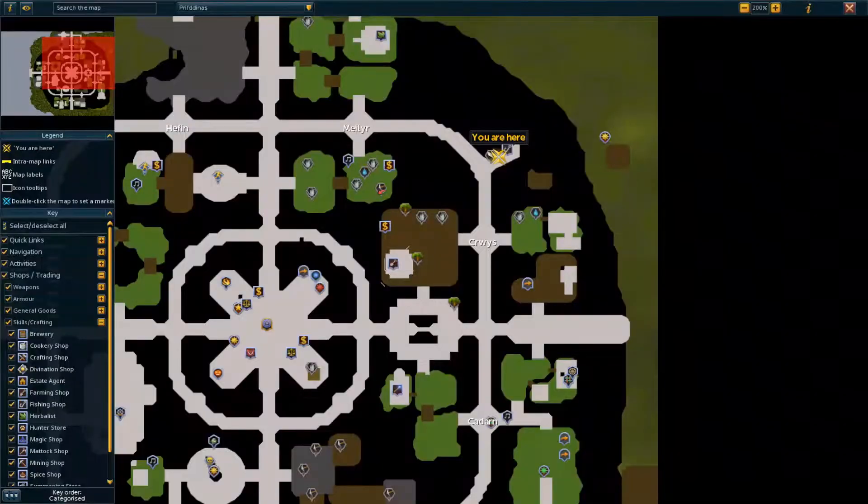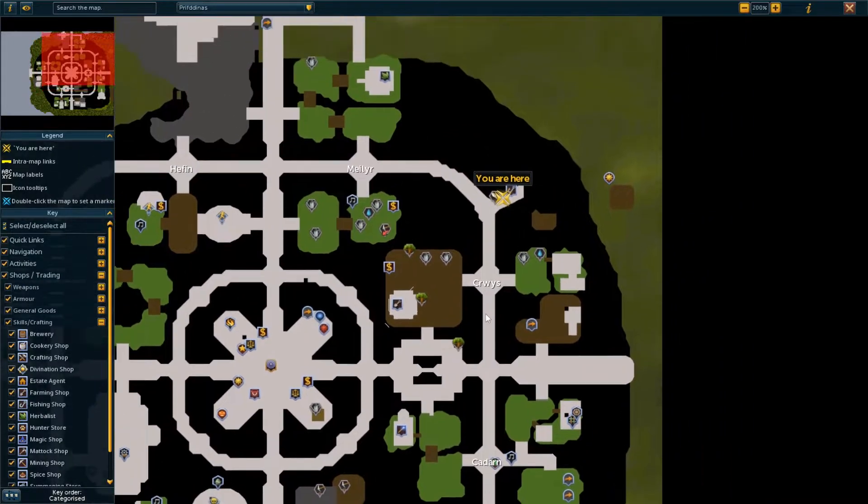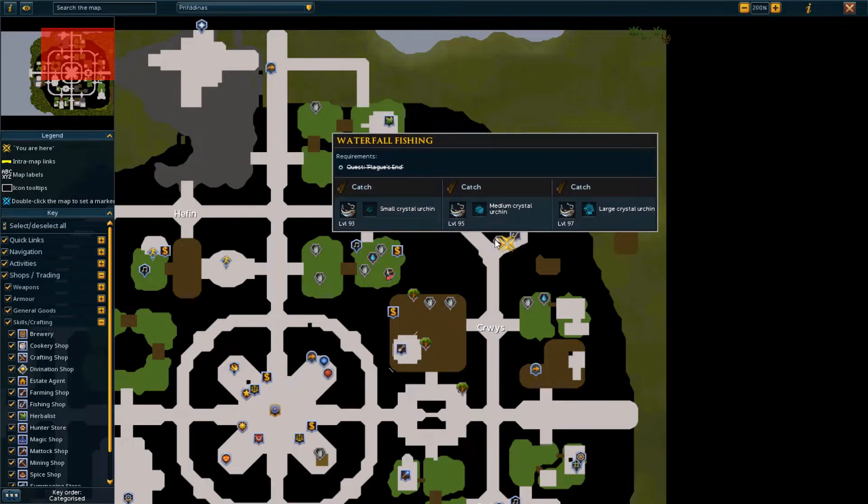On the map it would look like this. So from the lodestone, just head east, and then head north from here. And then you'll see the fishing icon, and it'll say waterfall fishing over here.